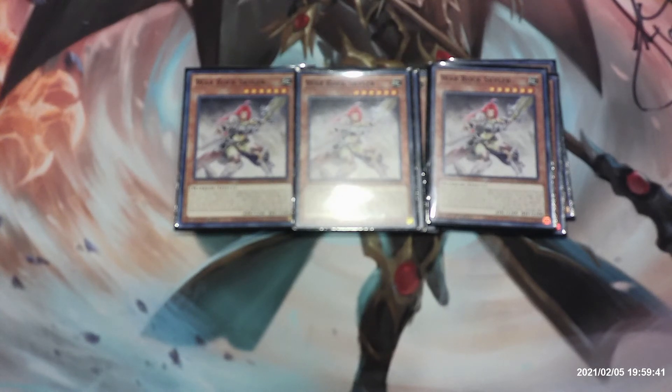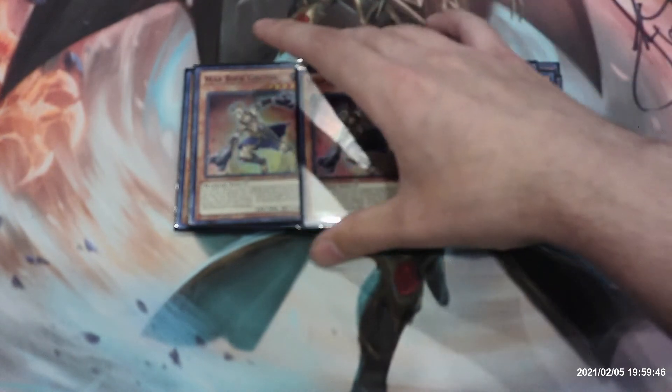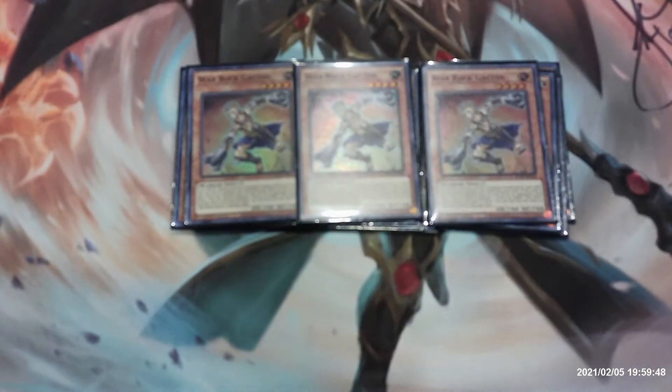Next up we have three copies of War Rock Gaktos. If an Earth Warrior monster is normal summoned to your field, you can special summon this card from your hand. If this card is sent from your monster zone to the graveyard by an opponent's card effect, you can special summon one level five or higher War Rock monster from your hand or deck. This effect is once per turn.